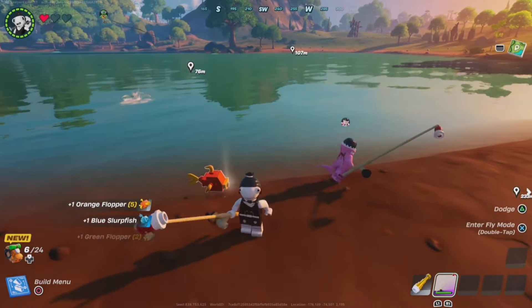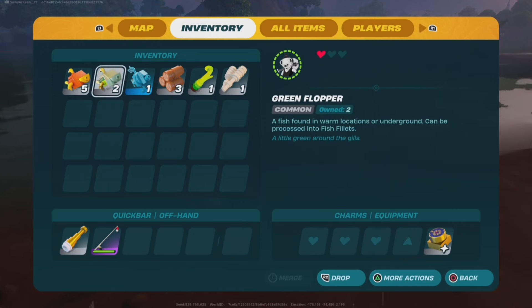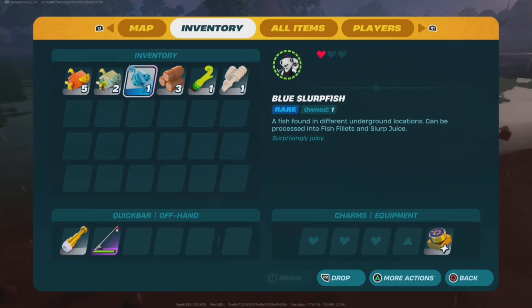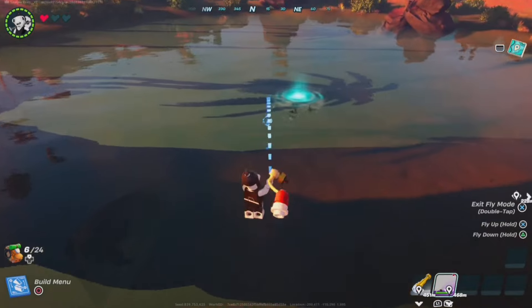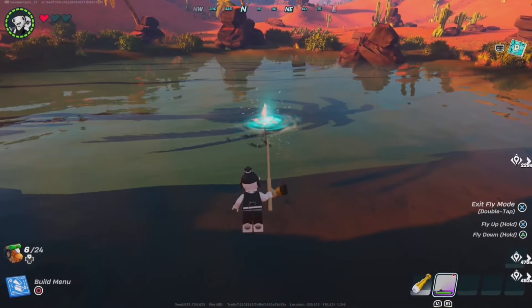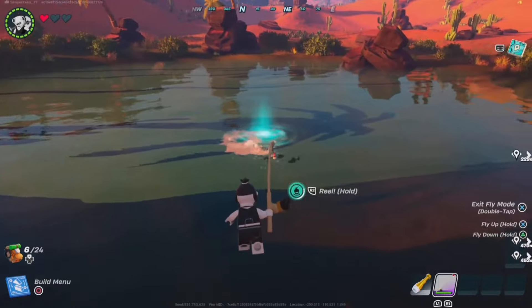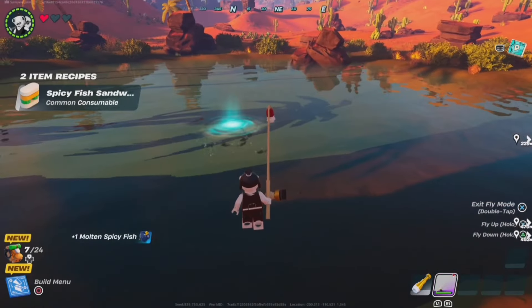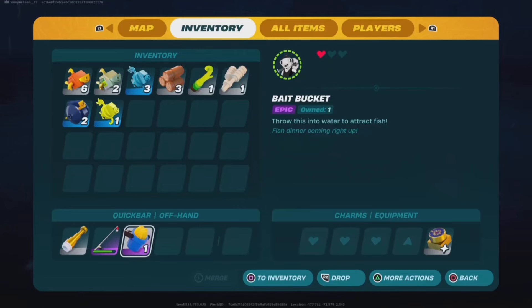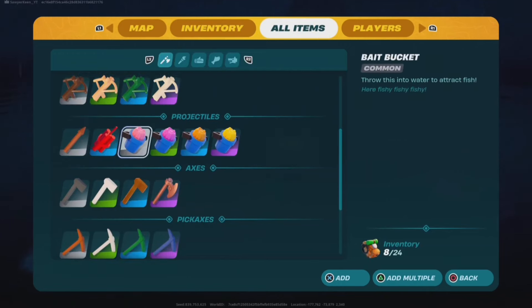Fett found a slurpfish and some other floppers. We have the orange flopper — the regular flopper — and a green flopper and a blue slurpfish. There's something blue glowing over here — it's a fishing hole! We'll fish out of here and see if we can find anything good. And oh my goodness — Molten Spicy Fish!